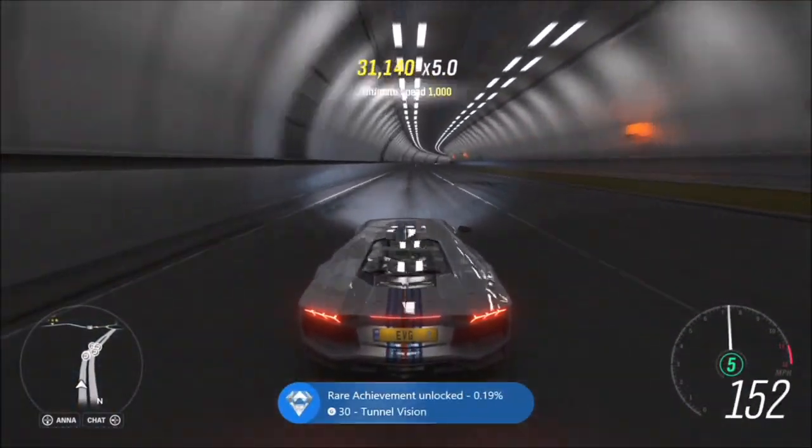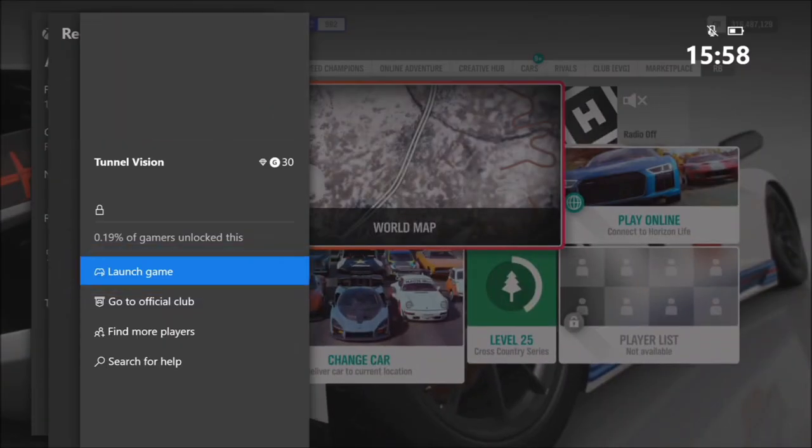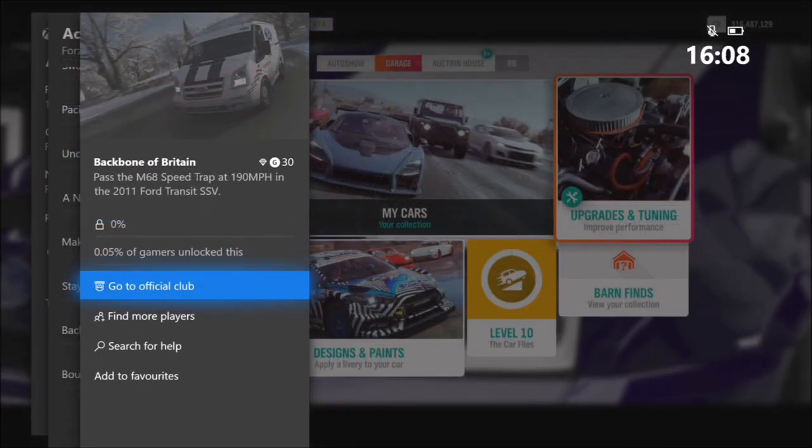So that's the guide for Tunnel Vision — getting 100 near miss skills in any S2 class car. It is actually pretty easy. I was at about 33% when I started and it only took me two runs of the highway to complete it.